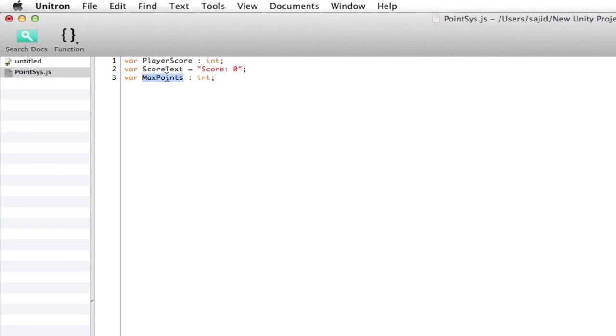Max points is just like the maximum points we're going to have before something happens. So moving on from there, we're going to go to function OnTriggerEnter other.